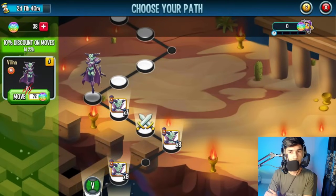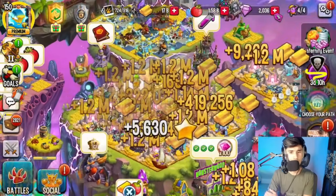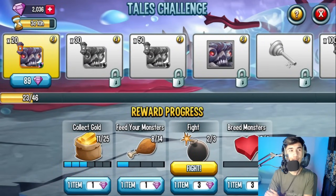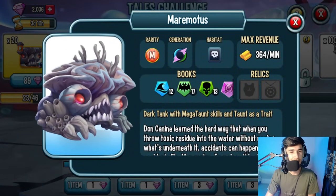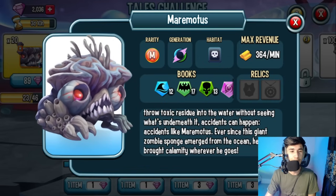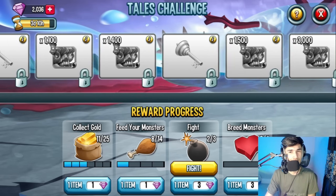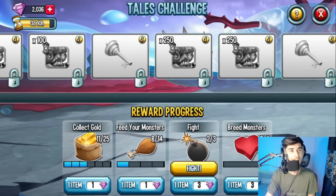Now I'm going to collect all my gold. There is also a tails challenge going on — head over and take a look at this monster. It looks kind of similar to Kalimatic, which was a really good cosmic monster. This new one is a dark tank with megaton skills and taunt as a trait, so it's going to be a good monster. However, I only have 2000 gems right now, so going for rank five is just impossible for me.